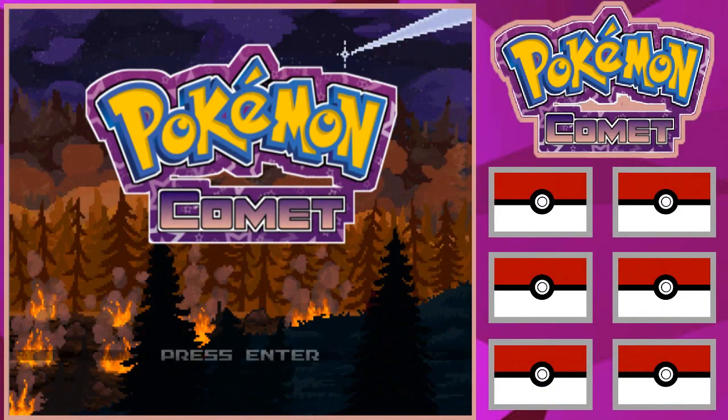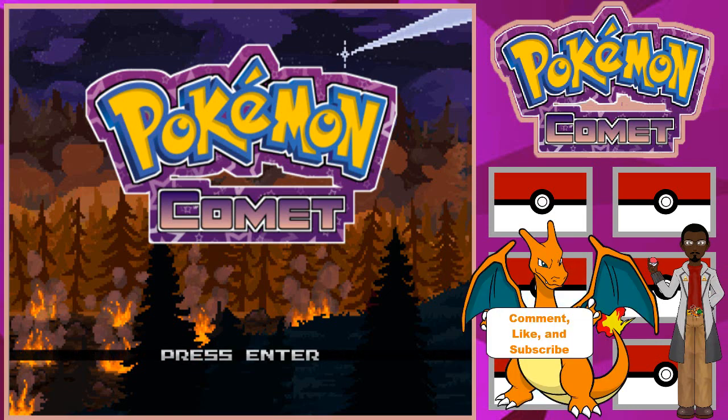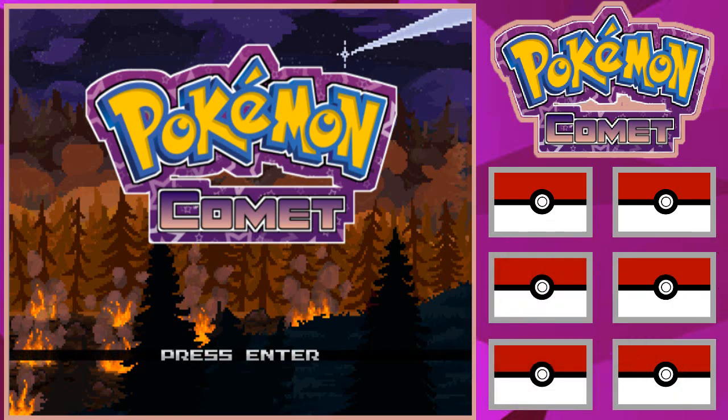Yo, what's going on YouTube, it's your boy Trofiker coming at you with a brand new playthrough, and this playthrough is going to be Pokemon Comet. This is a fan game that I found on Eevee Expo and it looks pretty cool. I don't want to spoil too much — the link is down in the description. They have a whole new plot, a whole new region, and some new Pokemon variants called Fallen Pokemon. Thankfully my voice is back after being sick, so yeah, we're just gonna dive in.